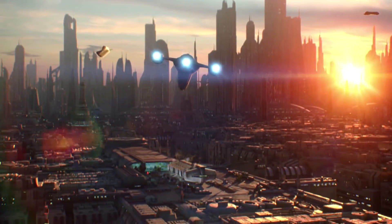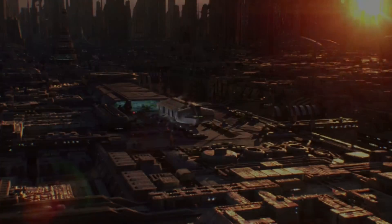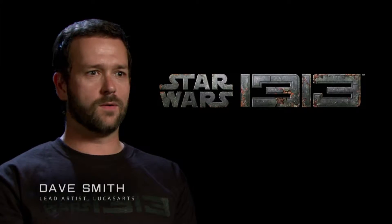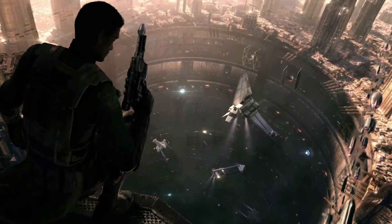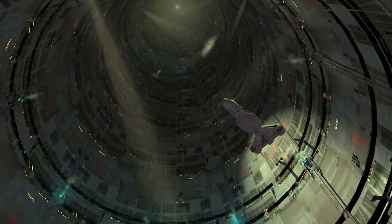You think of the surface of Coruscant and you think of the art deco, the streamline, always the golden hour. As you head down, you realize all of the sunlight's going away, it's getting cooler, it's getting darker. It starts to seat the player into this darker world.